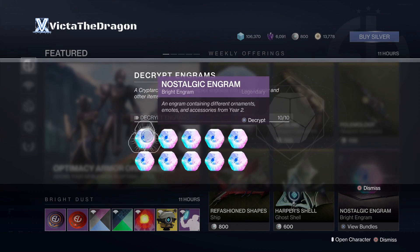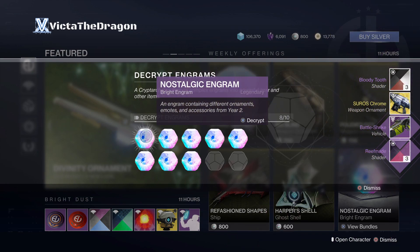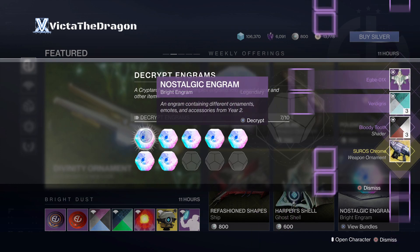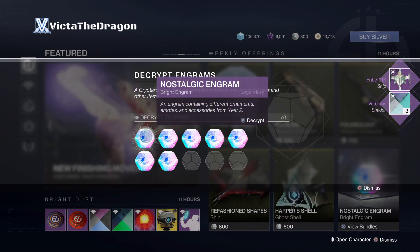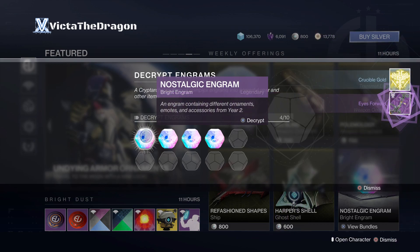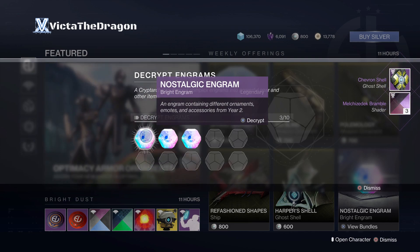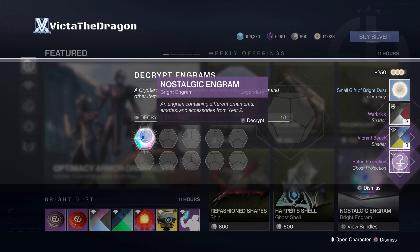Hopefully we get some good stuff. Got a sparrow — Serious Chrome Weapon Ornaments and the Battlestrike Vehicle for the sparrow. We got a ship, Egg B01X. Ghost Shell, Submitifuge Shell — I probably said that wrong. Electronic Mind Cage Helmet — it's for the Titan. We got the Eyes Forward Weapon Ornament for a Crossbow and we got the Transmat Effect from Crucible from the ship. We got the Chevron Shell Ghost Shell. We got the Satu Projection for the Ghost. We got some Bray Dust. And we got another Ghost Shell, Lilac Bal Shell.